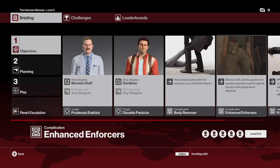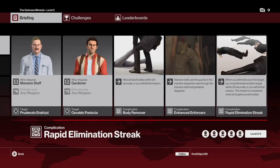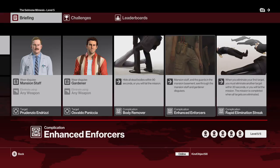We need to hide all dead bodies and we need to kill the targets quickly. Once we've killed the first target, we have 30 seconds to kill the second target. Lastly, there are some extra enforcers in the basement.